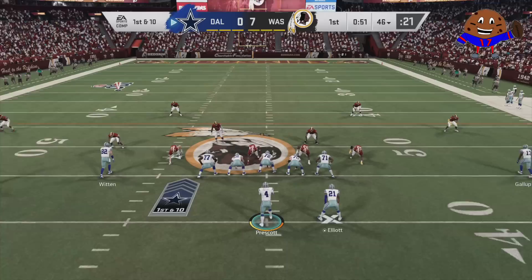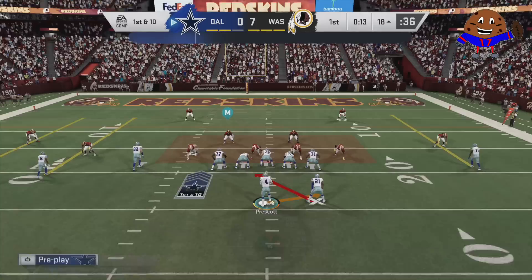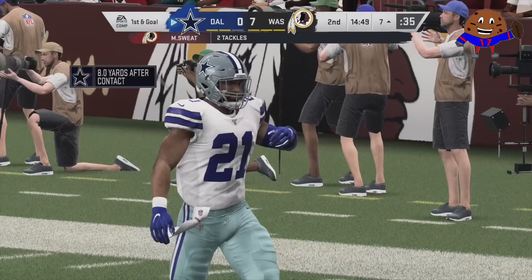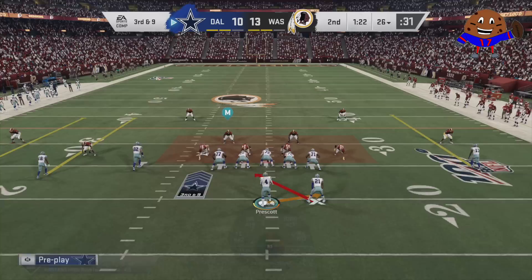First things first — Ezekiel Elliott is not in the zone yet, even though it looks like he is. This is just Zeke beasting all over this Redskins defense, lighting up with some of his secondary abilities like arm bar and inside zone guru being activated on inside zone runs when we stiff arm people out of the way. To get Ezekiel Elliott in the zone, you have to get five runs of 10 yards or more in a game. They do not have to be consecutive runs, and if you get stuffed for a loss, that counter will not reset. Zeke will keep on eating, and now we are one run away from getting Ezekiel Elliott in the zone.